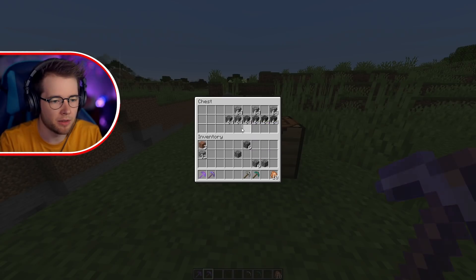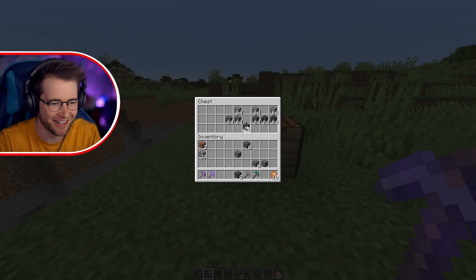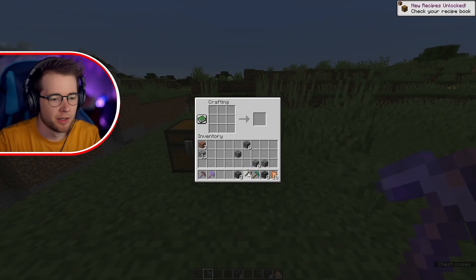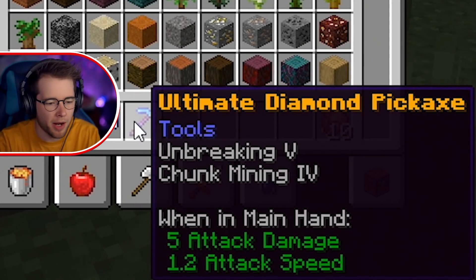Then you can do the same with iron pickaxes and diamond pickaxes. If you take the better superior cobblestone and put it in a nine in a crafting table, you get super better superior cobblestone. Do the same with that and you get the greater super better superior cobblestone — it's confusing, I know. Iron pickaxe surrounded with super better superior cobblestone gives you the ultimate iron pickaxe. Do the same with the diamond pickaxe but with greater super better superior cobblestone, and you get ultimate iron pickaxe with unbreaking five, chunk mining three, and then we can go all the way up to chunk mining four.